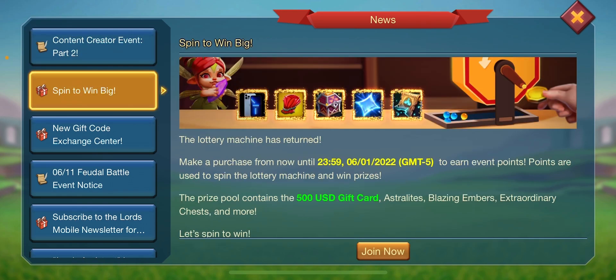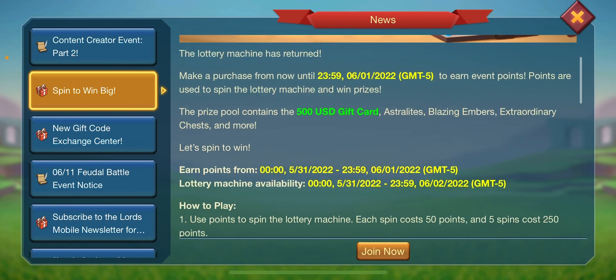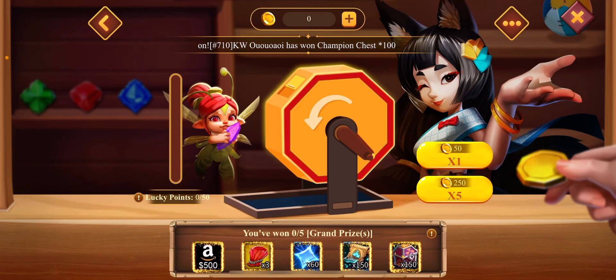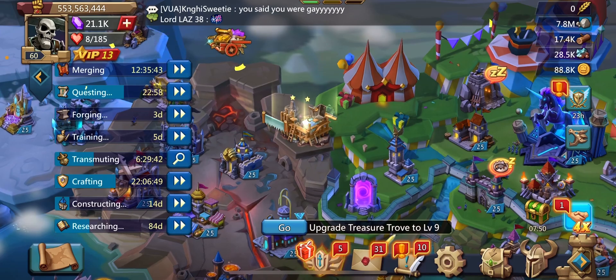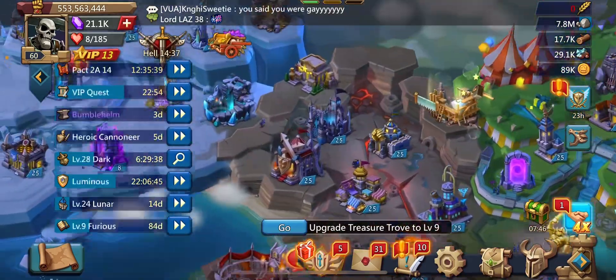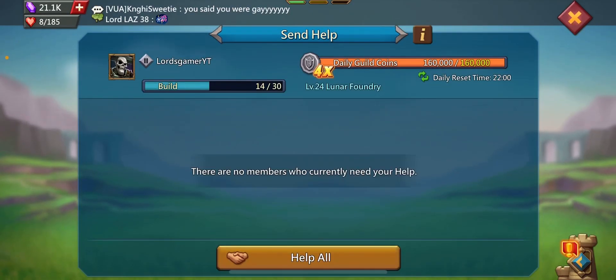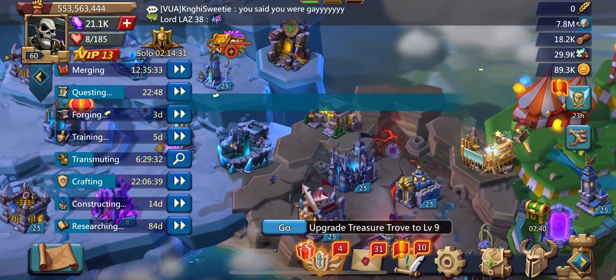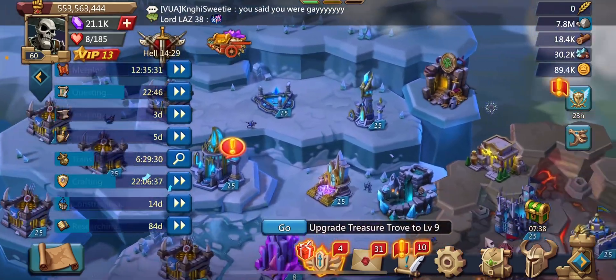There is also the Spin to Win Big event going on. You just have to use 50 points to participate and get these rewards. These are the grand prizes for the IGG 16th birthday — the 4x guild coins. You can get up to 160,000 guild coins, so friends stay tuned.